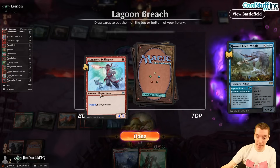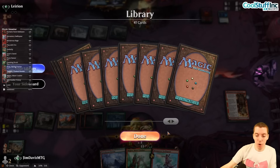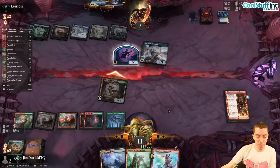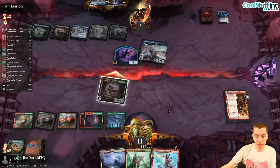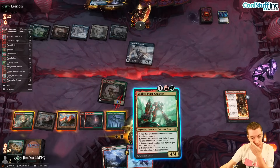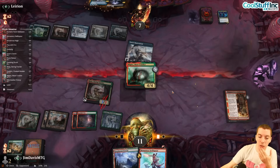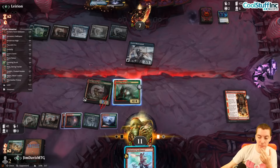Horned Lock Whale — damn. Off the Audacity we draw, and we bottom Swiss Spear and just draw another Swiss Spear. We're going to hold this for the trigger on Kamado, play Miglaz, play the land so we can kill any enchantment they play, and just say go.